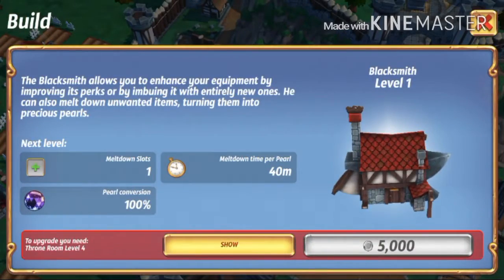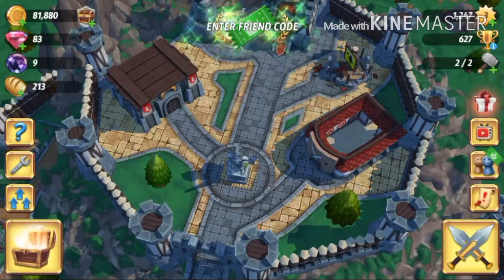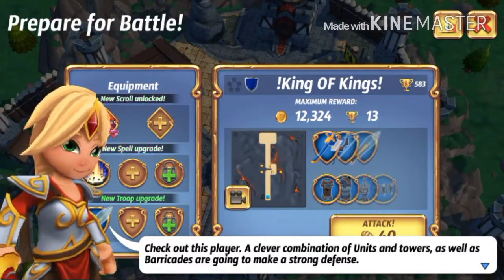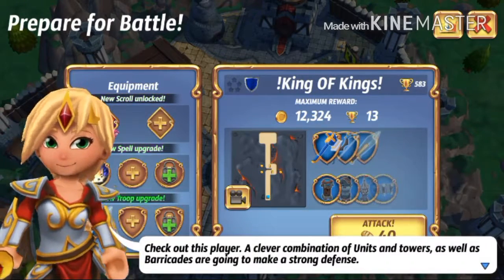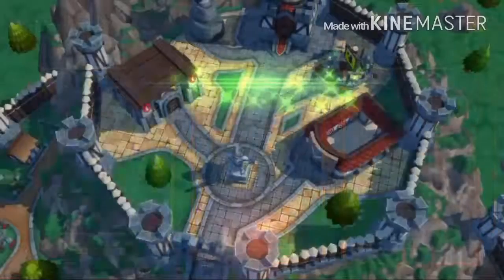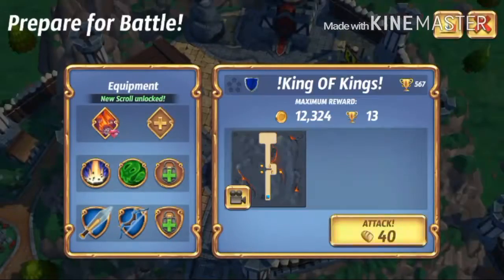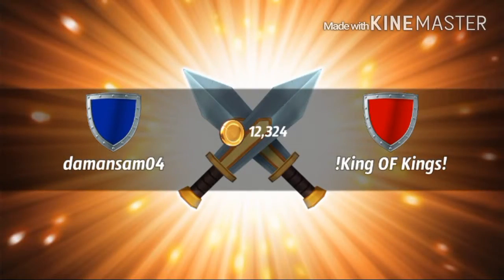Let us get this blacksmith right here. Let's take one more time — that's how we're gonna do it. This looks hard even though he's a peasant, ha ha ha. Can you not choose anything else? Like seriously? Let's equip this right there, equip this right there, and equip this right there — ha ha ha.